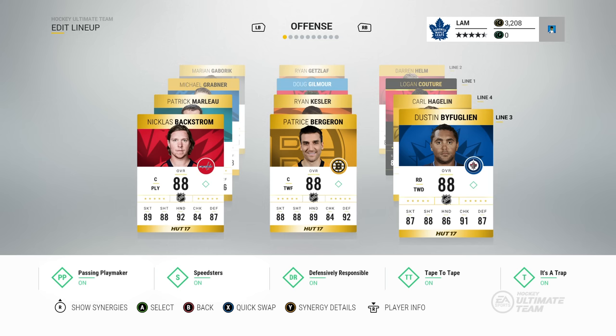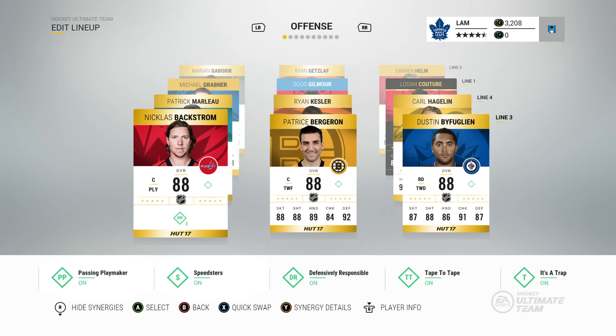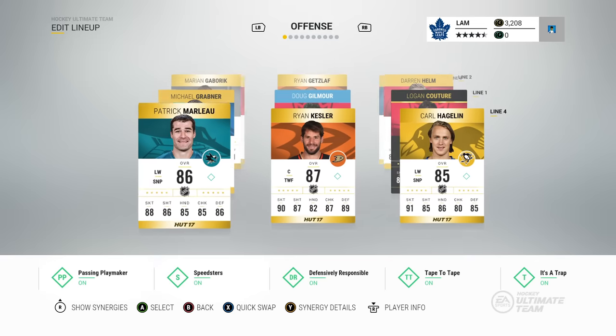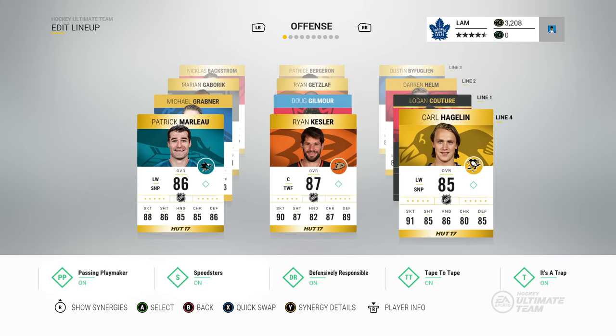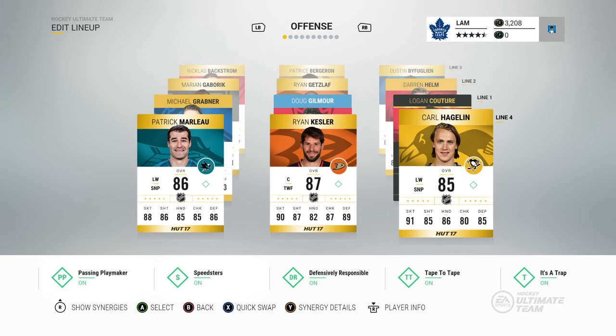Patrice Bergeron is on the third line because he has 95 faceoff rating. Nicholas Backstrom is one of the highest overall players I could pick up for the Passing Playmaker synergy within a 500k budget, and he's one of the best third-line players I've used. On the fourth line I've got Patrick Marleau, Ryan Kesler, and Carl Hagelin — they're also my penalty kill lineup. Kesler has 90 faceoffs, Marleau has 88 skating, and Hagelin has 91 skating, so this whole line is pretty dangerous and can put opponents on their heels. With four lines of fast wingers I come in waves of attacks that most people can't defend.